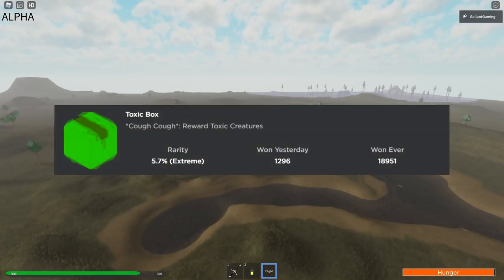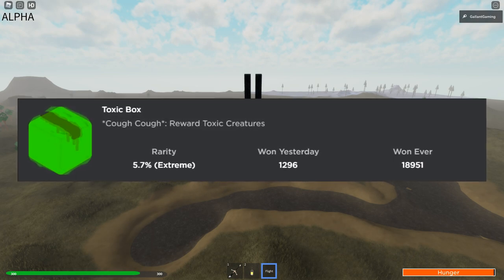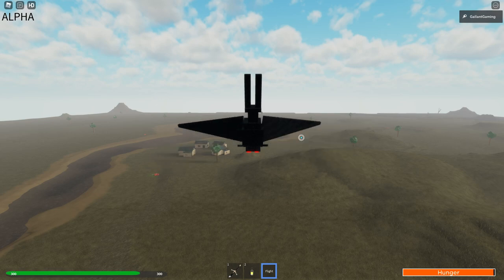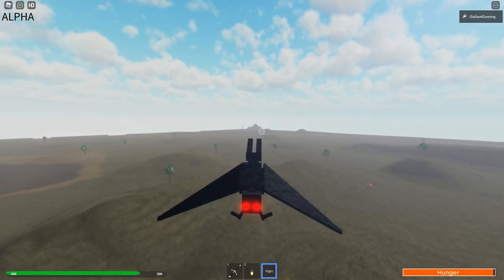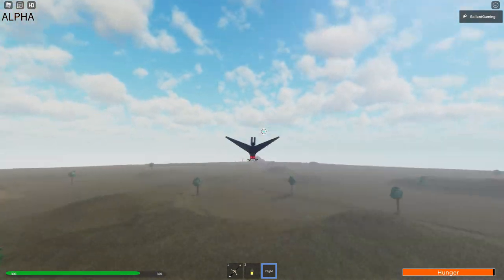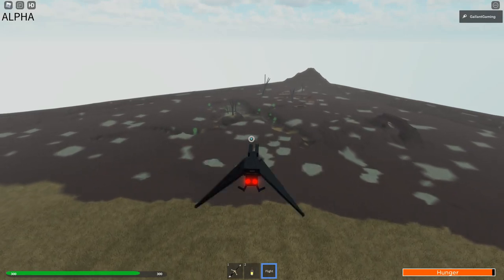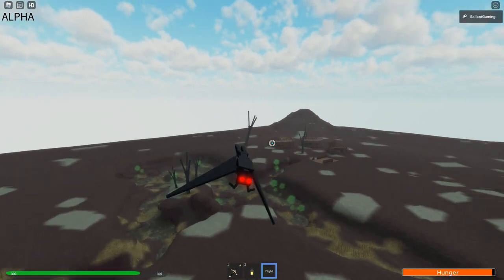Alright, for the next one. This one is called Toxic Box. Cough, cough. Reward Toxic Creatures. So, to get this badge when you spawn in, all you want to do is turn around. Face the houses. And, go to the right corner. The little tiny hill over there. This is like the radioactive area or something. And, when you get close enough, you will be able to see this green smoke coming up from it. That's how you know you're in the right area.